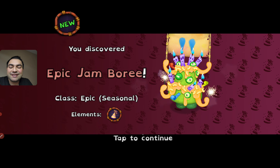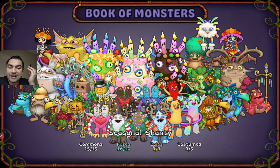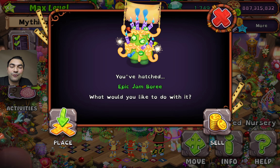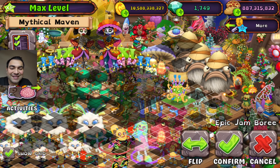We are now completing our seasonal monsters, actually at the beginning of the epic class of monster. There you go — just take your time and get your place immediately. You just hatched Jamboree. What would you like to do with it? I just want to place it into the middle ground of my singing monsters.